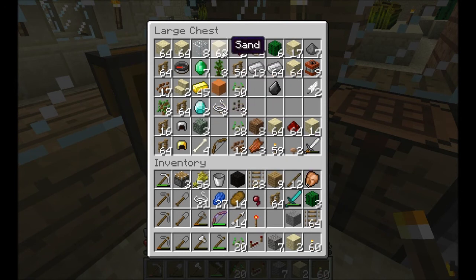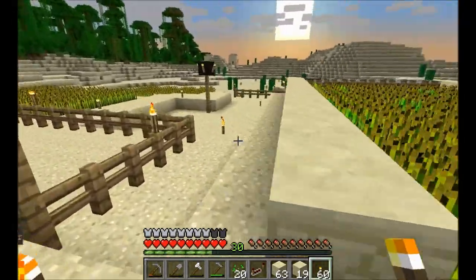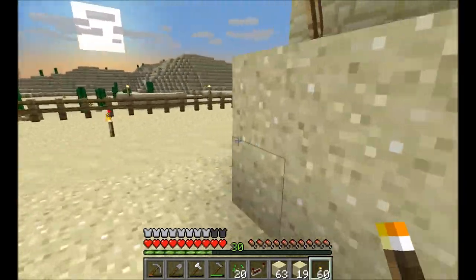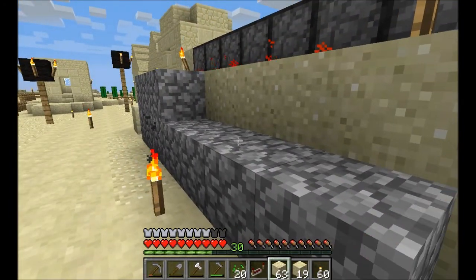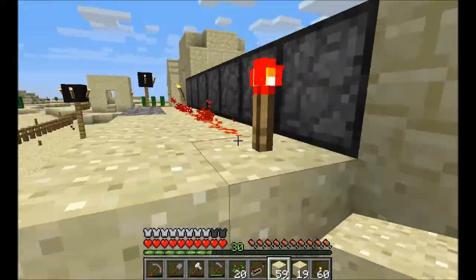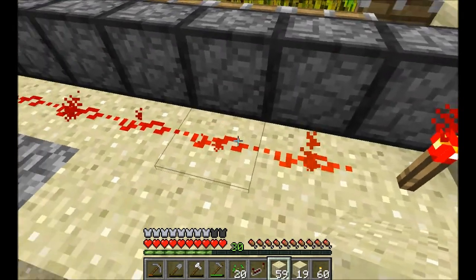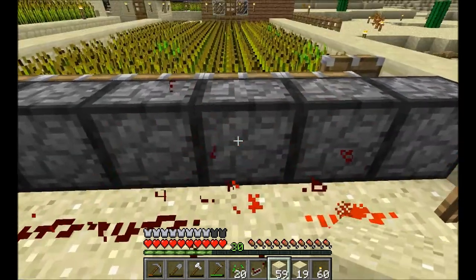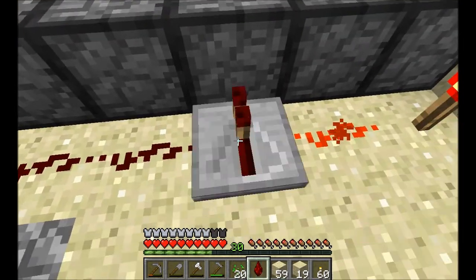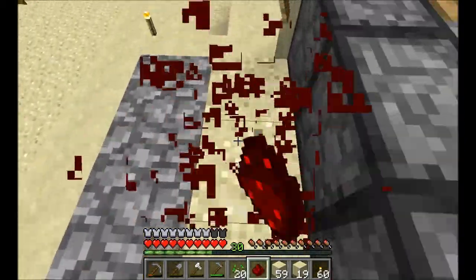Okay, so we're just going to use sand. I've got some sandstone — I think that should be good. Pretty much what I'm going to be doing is I'm going to try to set up a sort of direct back-line connection to each one of these pistons. The power needs to be directed towards the piston.